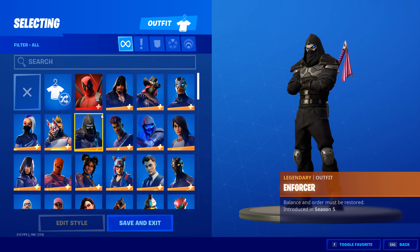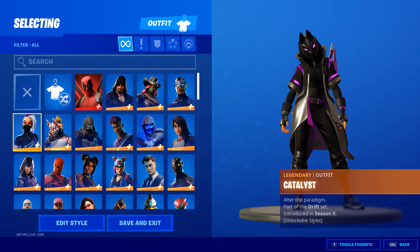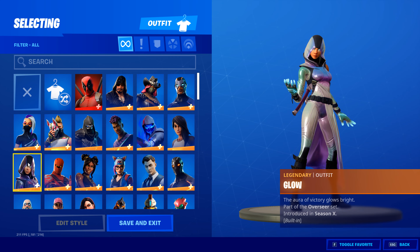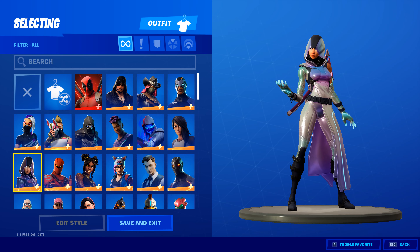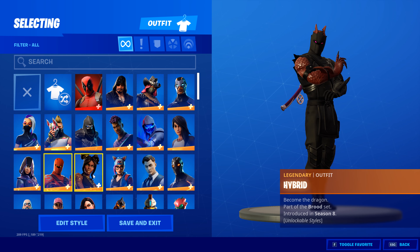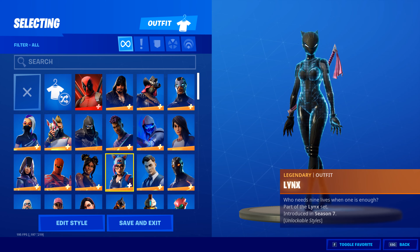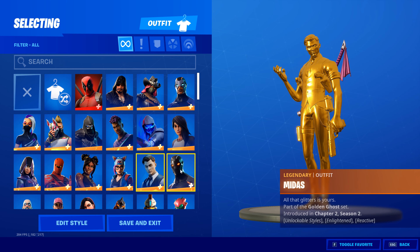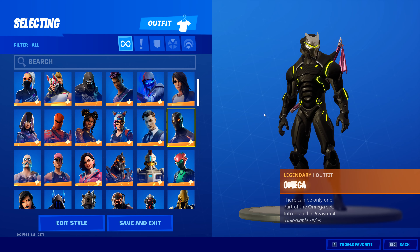Right here we have the Enforcer from Season Five, Drift from Season Five, Catalyst from Season X, and the Glow skin — you can get her from a free promotion. Then we have the Alpha Device, Hybrid, Lux — in my opinion not a bad skin but kind of disappointing for a level 100. Links, Midas, Omega — that was a grind to get, especially the glow effects.